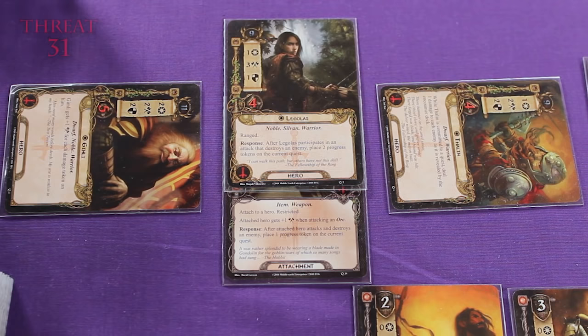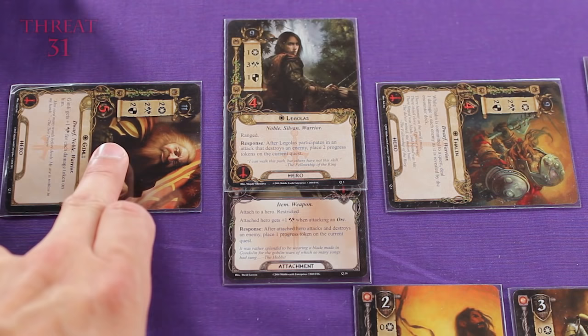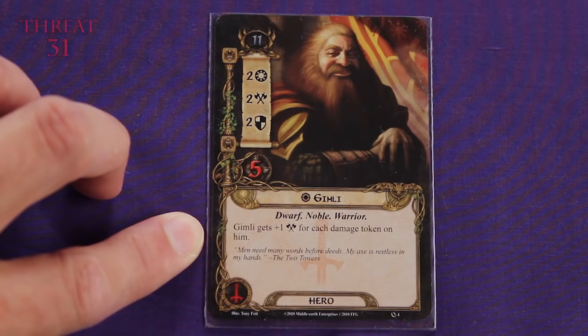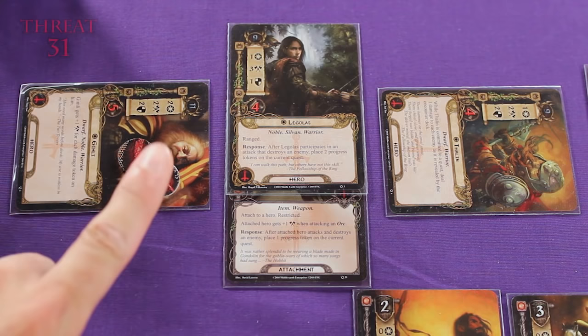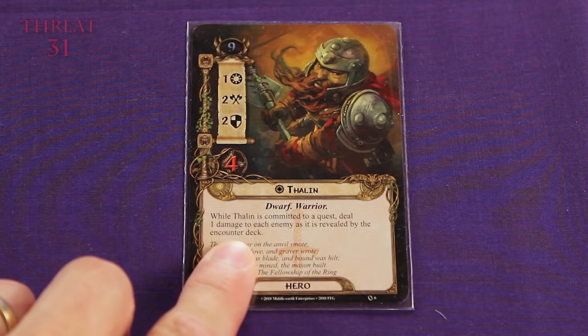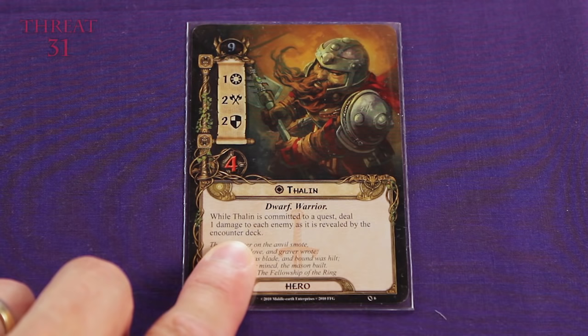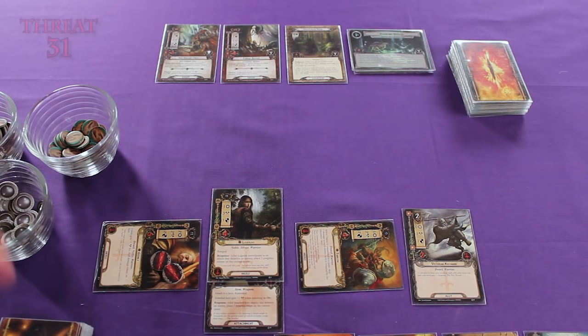So which one of these heroes do we want to put 2 damage tokens on? Thalen has a total of 4 hit points and Gimli has a total of 5 hit points. But there's another thing to pay attention to — Gimli gets plus 1 attack strength for each damage token on him. So in order to take advantage of his abilities, we have to beat him up a little bit. Gimli's licking his wounds, but it's not all bad. Thalen also has special text on his card: while Thalen is committed to a quest, deal 1 damage to each enemy as it is revealed by the encounter deck. So that enemy that came into the staging area will also receive 1 damage counter. Our dwarves weren't entirely useless — we're going to add 1 damage counter to the Dol Guldur Orcs.